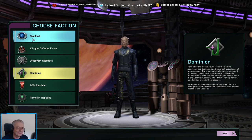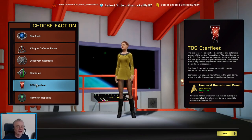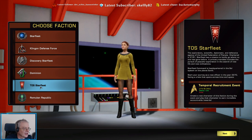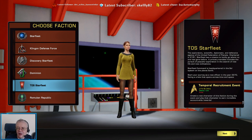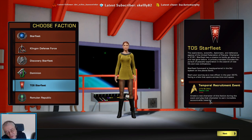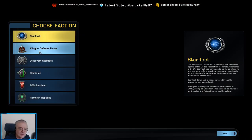So we want to create a new Temporal Agent. We're going to go with TOS Starfleet, and you can see on the right-hand side there's the Temporal Recruitment event: 'Play a new character of this faction during the event, play that character to earn incredible account-wide rewards.' To be honest my account's already got these rewards, but I wanted to do it anyway. None of the other factions have this option.